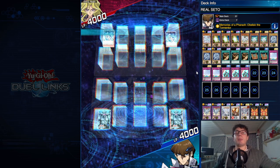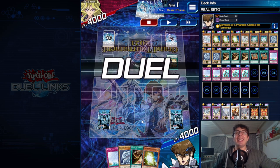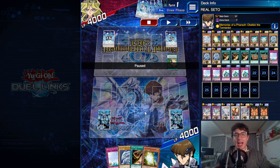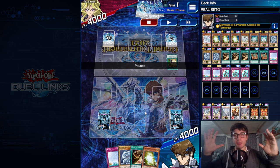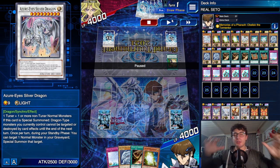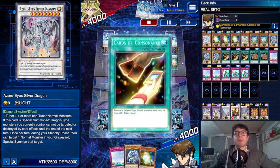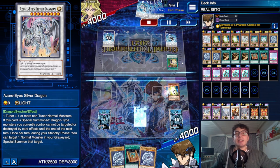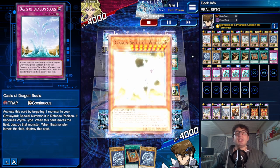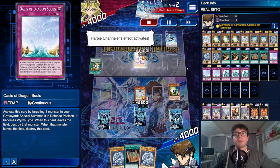First replay, interrupting a 2-win streak. I put myself in the real roleplay by using the Kaiba sleeves and mat, to create the perfect situation — I'm the real Seto Kaiba. We begin with Cards of Consonance, discarding White Stone, getting Oasis of Dragon Souls in the grave. Then in the end phase, Dragon Spirit of White banishes the field spell to keep Oasis of Dragon Souls safe.